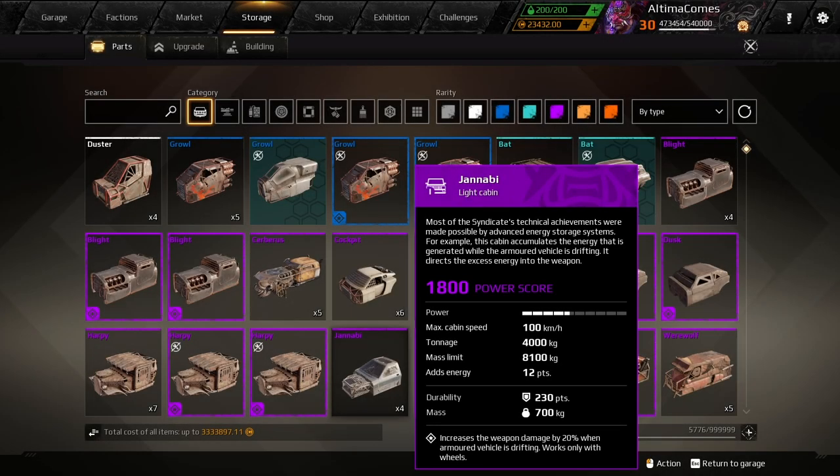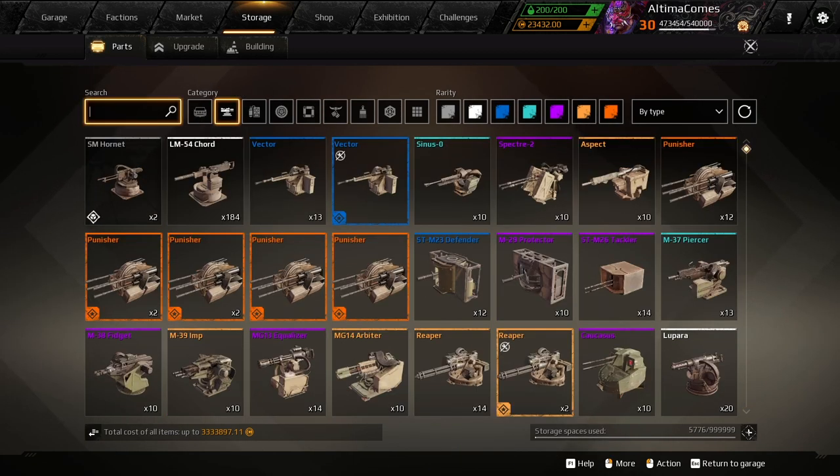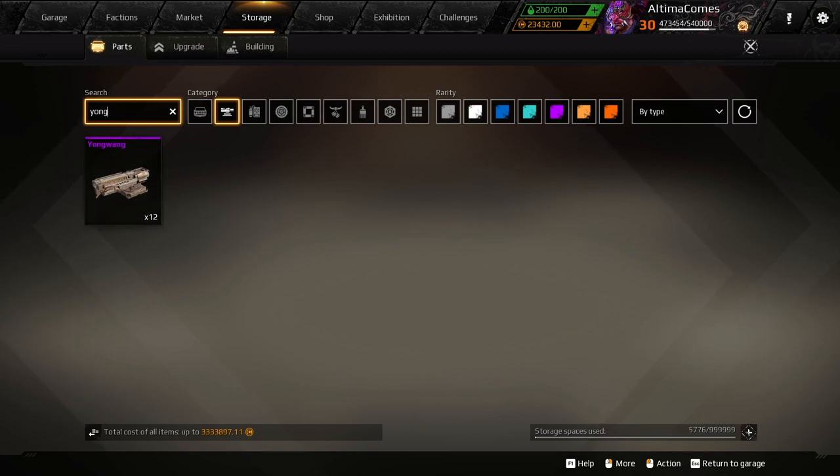You know what I was just thinking about? What if we use the Janabi with the Yang Wang? Because this increases the weapon damage by 20% when it's drifting. So we use the drift wheels. This is 12 points of energy too, so we have three additional. I'm going to try to build something with the Yang Wang in that way. If you don't know what the Yang Wang is,